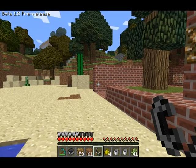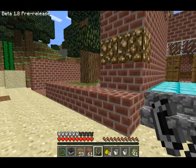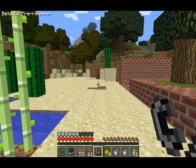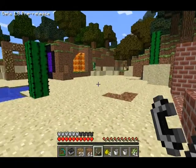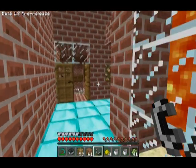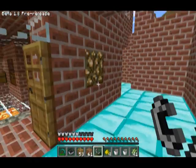Here is the new updated 1.8 version of Minecraft. I do not have a sword, I cannot kill that creeper. Here's my house — the diamond looks a little bit different, some of the textures are a little bit different.